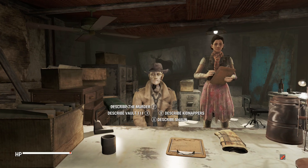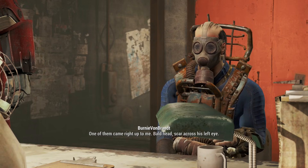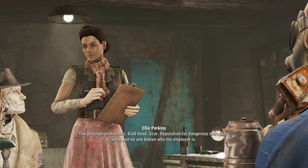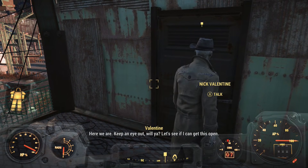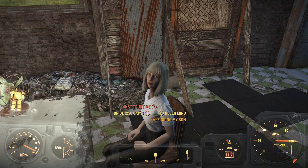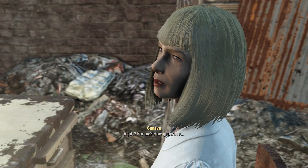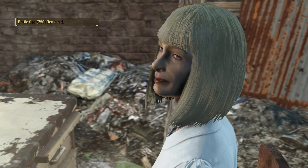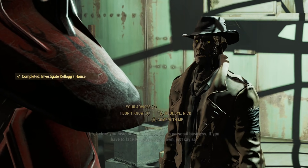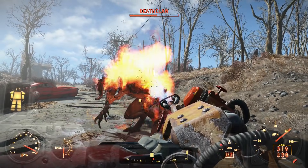After I was done with that, I went to Valentine's Detective Agency and started working more on the main quest. I described Kellogg to Nick, and he suggested the man described might be Kellogg. Nick and I went over to Kellogg's house, and since neither of us could pick the lock, I attempted to bribe the mayor for the key. When that didn't work, I attempted to bribe his secretary. After I came back with the right amount of caps, I was handed the key and went to Kellogg's house looking for clues.